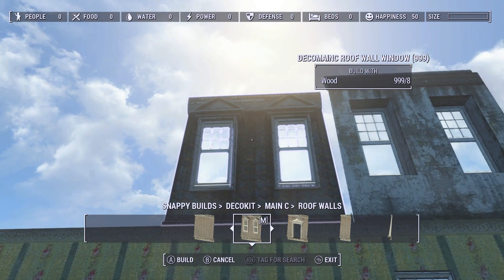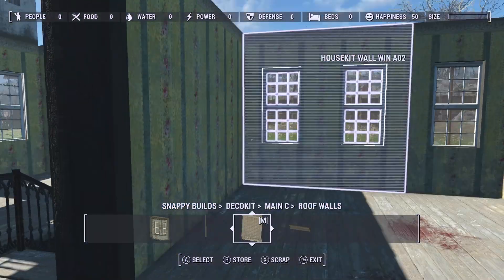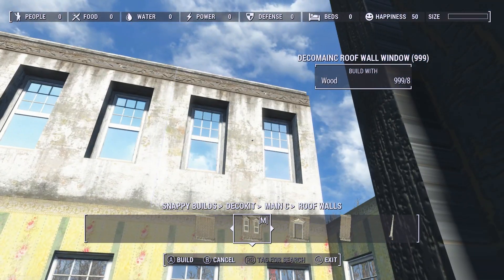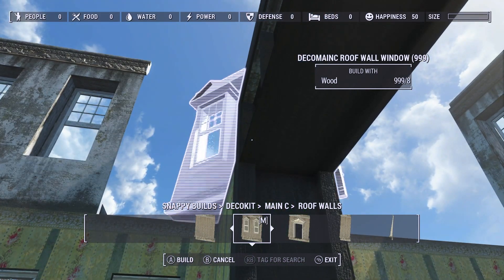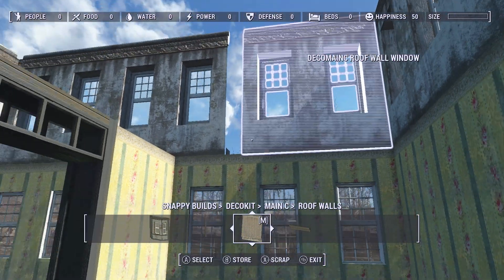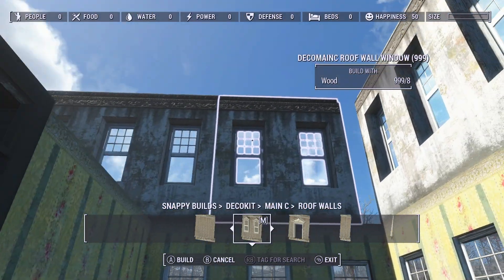One problem we're going to have is on the front and the back because of the gapping — the way this house was built. Because of basically this right here, the whole house is off by like that kind of space. So we're going to have to try and do a little finagling to make this work. If I put these here on the backside, I can see we're going to have that kind of a little gap right there. For now, let's just go ahead and get these in place as best I can.